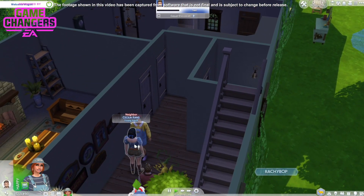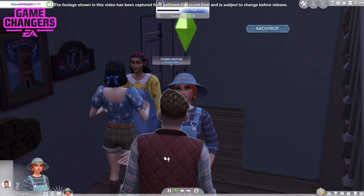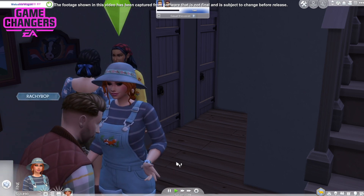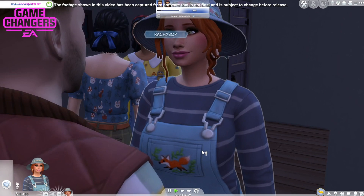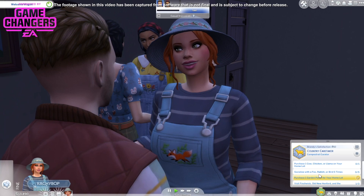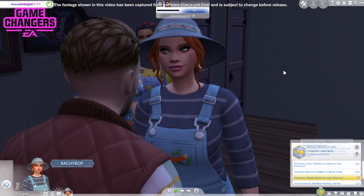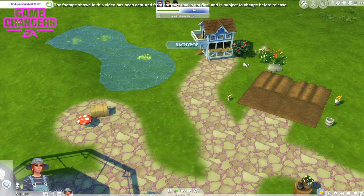I kind of wanted to start with a whole family and then I thought it might be nice just to have her, so I can experience it as if I'm in the game and figuring out this whole place on my own. So maybe she'll start a family later. She is family orientated and her aspiration is to be the country caretaker. We've already purchased the garden patch. She wants to purchase a cow, chicken, or llama — we'll probably do that. We'll purchase a chicken first.